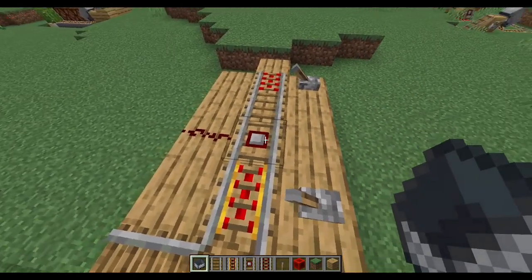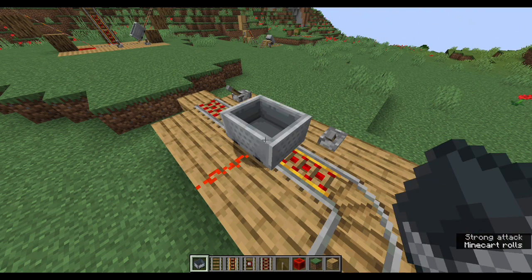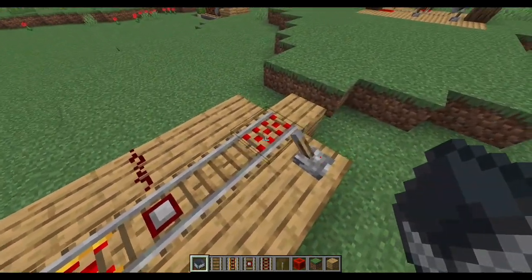Detector rails don't speed up carts, but they will emit a redstone signal to all blocks under or around them when a minecart is on top of them. This will be really handy for interacting with other blocks.